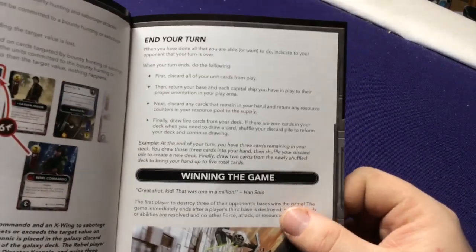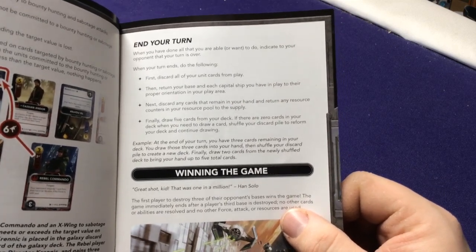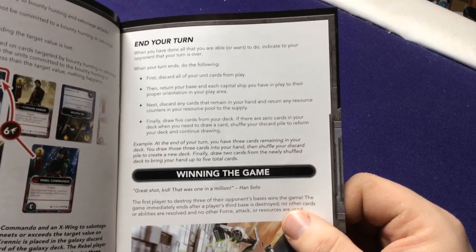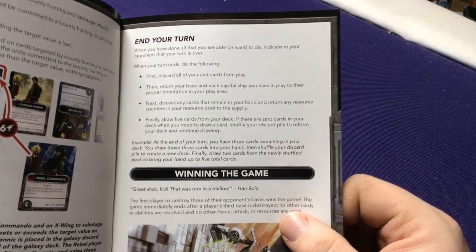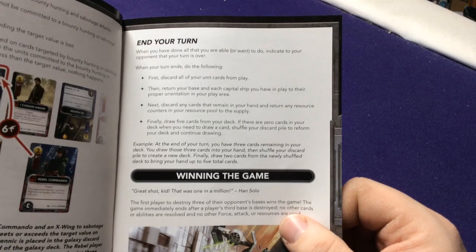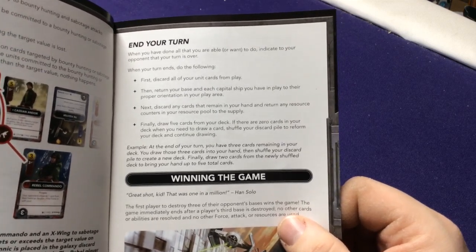At the end of your turn: discard all cards you had in play other than your tactical ships, discard any cards remaining in your hand and any resources you had, and finally draw five new cards.